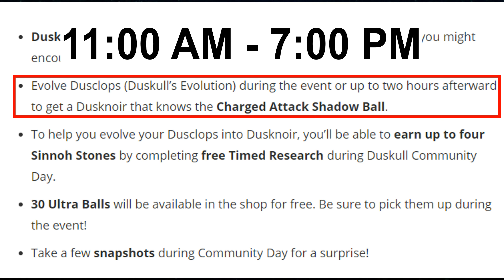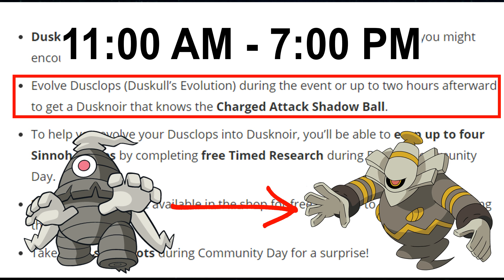During this duration, it will extend to 7 p.m. and 8 p.m. If you are using the Dusknoir evolution, you will have the charge move Shadow Ball, along with Mewtwo. If you use the second charge attack, it will be Shadow Ball. The Shadow Ball is very powerful.